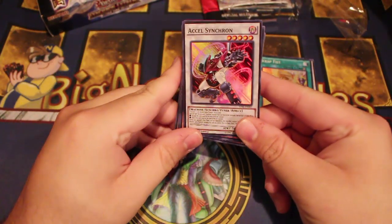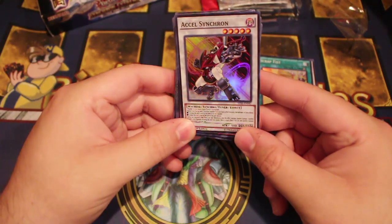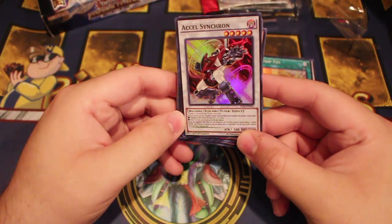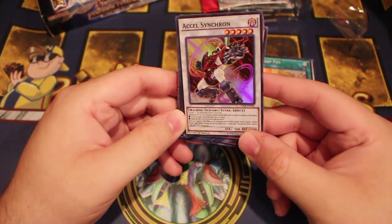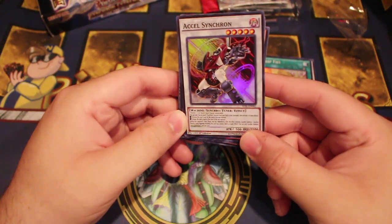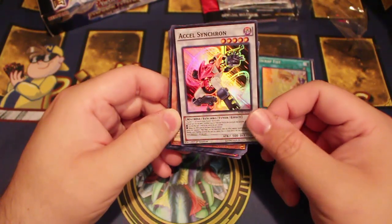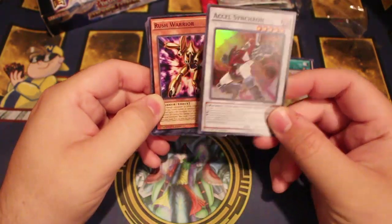Excel Synchro requires one tuner plus one or more non-tuner monsters. Once per turn you can send one Synchro monster from your deck to the graveyard to activate one of these effects: increase this card's level by the level of the monster sent, reduce this card's level by the level of the monster sent, or during your main phase you can immediately Synchro summon one monster after this effect resolves. It's basically the ability of Formula Synchron, which is really nice. It's level 5, easy to summon, and you can manipulate its level since it's a tuner — pretty good.